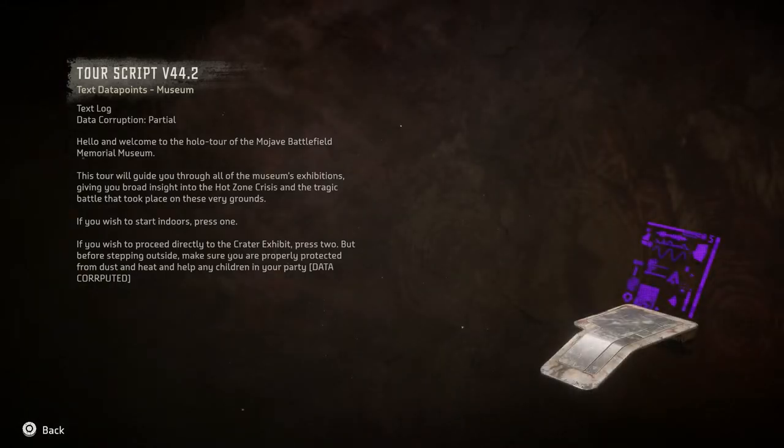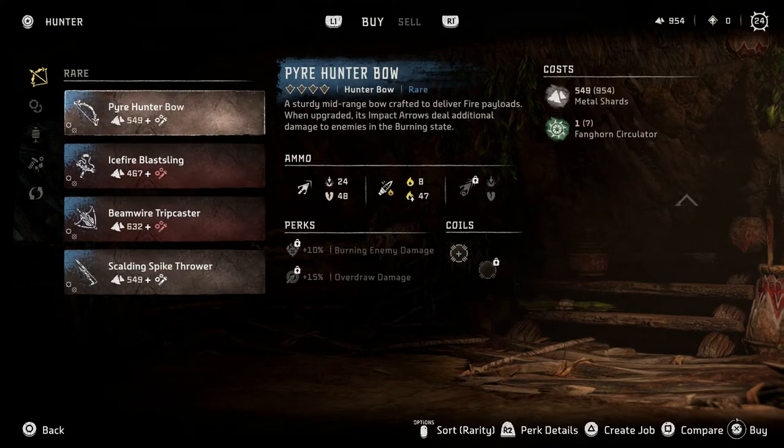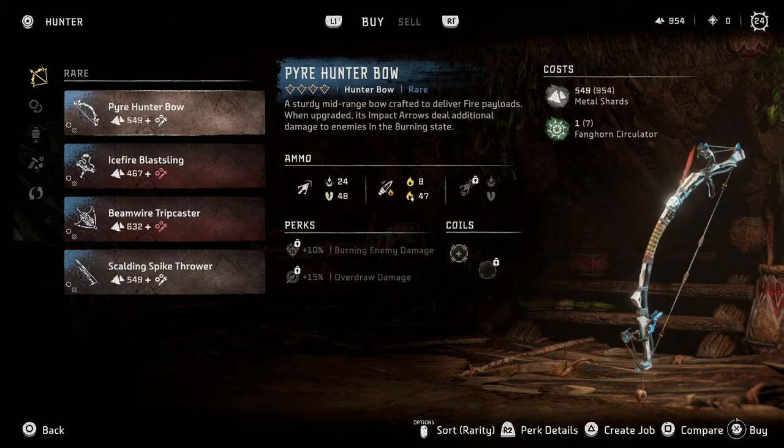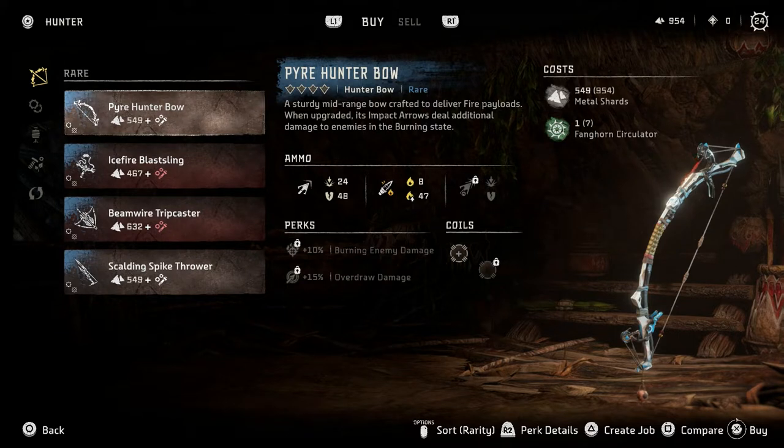Mojave battlefield - wow, this is very cool but I don't really have the money for it. I really like that idea of the weapon that does more damage after its elemental payload, because throwing more fire arrows in doesn't really do anything. It's better to switch to a different arrow type that does more damage on it - more impact damage - and this one builds off of that. It's such a good idea.